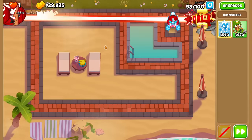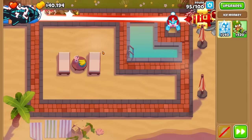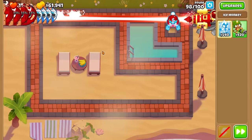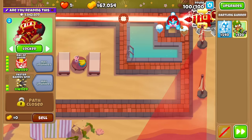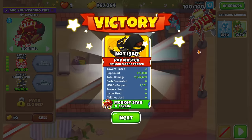That's kind of how it goes with most two-tower CHIMPS combos in general — there's like one or two really hard rounds, the rest are pretty easy. The difficulty in the 2TC is pretty much all contained in that one specific round. But that is the Ray of Doom 2TC, with 1.9 million pops on it. GG.